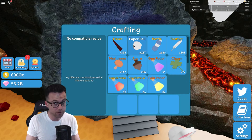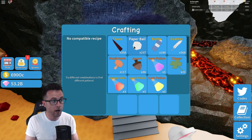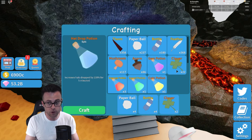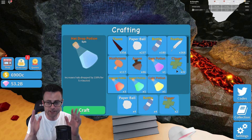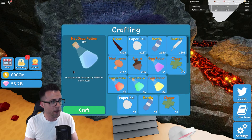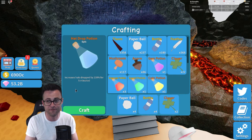Now on to one of the new potions — this is a hat potion. You're going to need four paper balls, four bottles, and then two clovers. These clovers can only be accessed in the giant green chest that's in the rainforest area. Hat drop potion epic — increases hats drop by 100% for five minutes. Go ahead and hit the craft button.